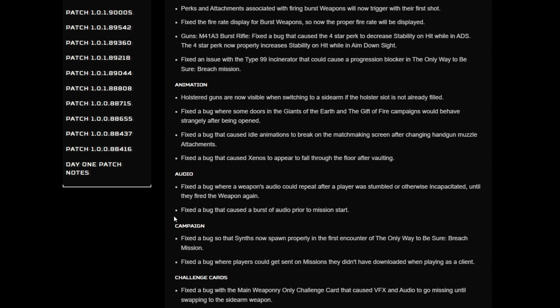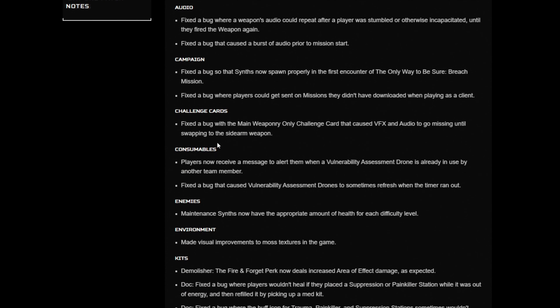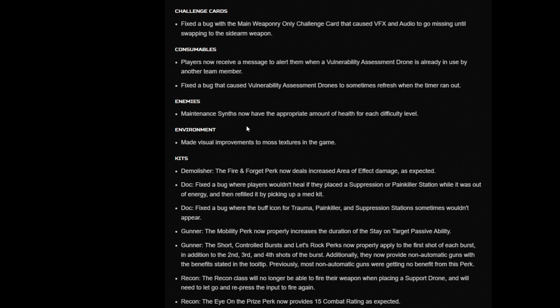Holstered guns are now visible when switching — this is just some animation bugs. Players now receive a message to alert them when a vulnerability assessment drone is already in use by another team member. That's good, so we don't have to keep trying.